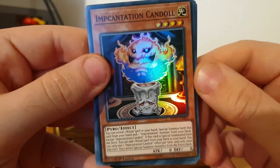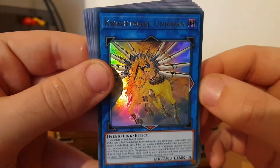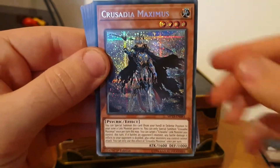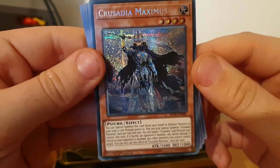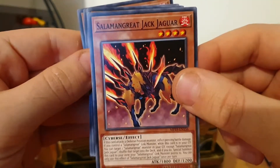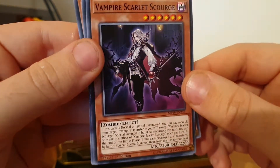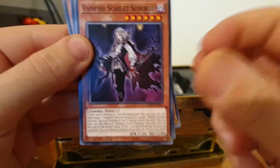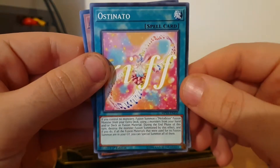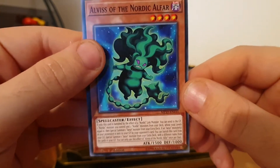Impcantation Candle — I see what you did there, you created a pun. Look how sad he is because of it, although he is having a jolly good time. Pun-tastic. We've got Nightmare Unicorn, and it's an Ultra Rare Link Monster — no idea if this Link Monster's any good but it looks cool, so I shall take it. And then for our Prismatic Secret Rare we've got Crusadia Maximus — not sure if it's any good but he looks pretty Maximus-y. And then we finish off with Salomon Great Jaguar, Performer Pal Lebelman, Vampire Scarlet Scourge, Bravo Fighter Fur Hire, Ostinato, and Alvis of the Nordic Alphar.